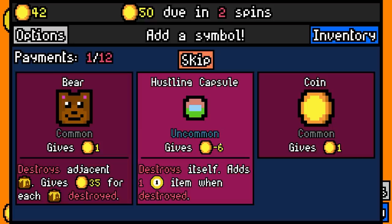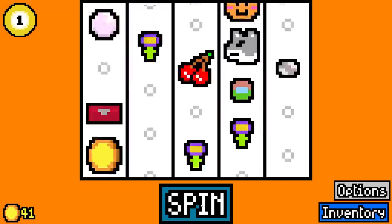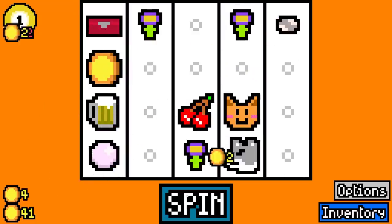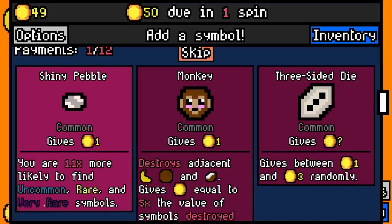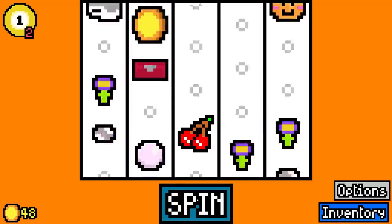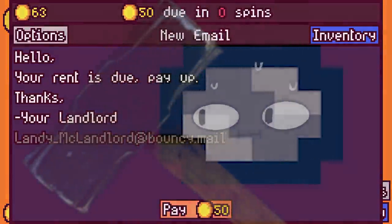Here's a hustling capsule. We're gonna lose six coins, but it's gonna give us one coin per spin from then on out. So over the course of a thousand spins, it's gonna make us a thousand dollars. I think shiny pebbles are gonna be our friend — they're only worth one, but they give us a better chance to find those very rare things. And then when we don't want the shiny pebbles anymore, we delete them from existence.